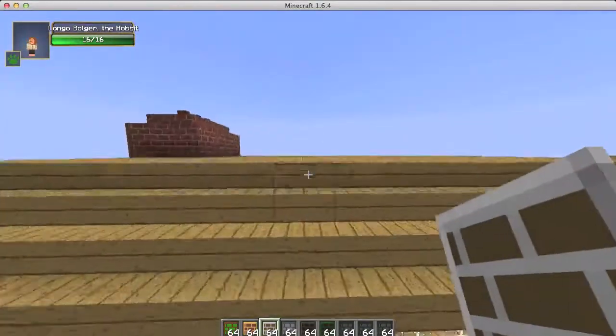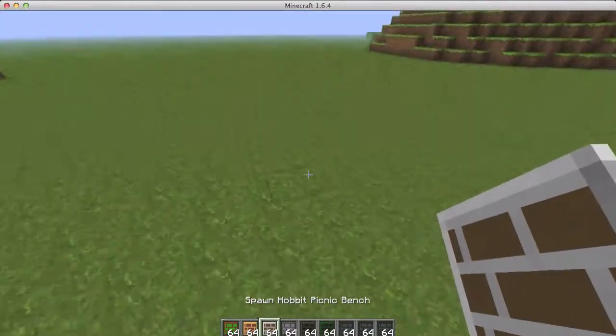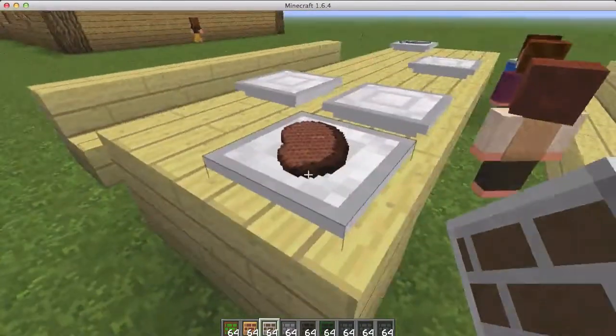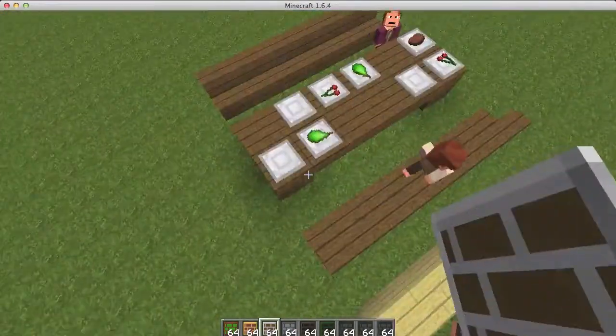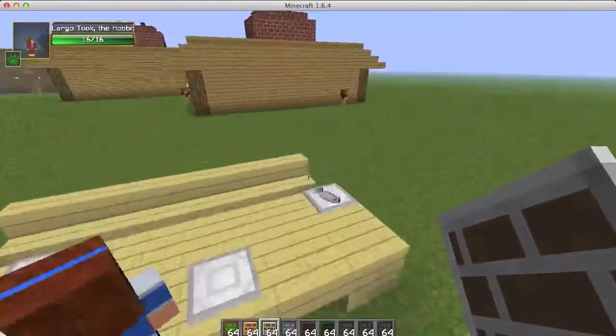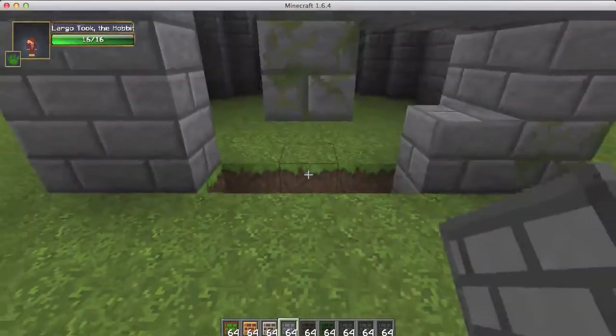The hobbits come out and they're smoking their pipes — they do the rings and stuff. They come out and hang around the town, everything's cool. There's a hobbit picnic bench — just a nice little bench with some food and some kids. Different kinds can come play together and eat their food.